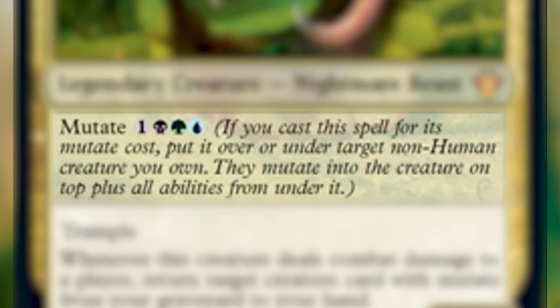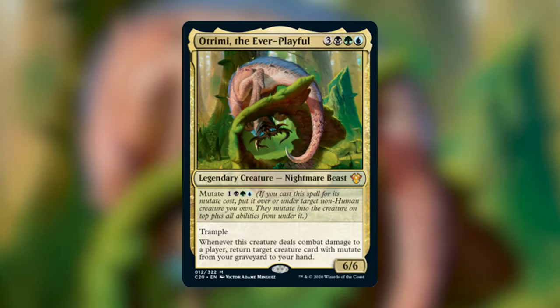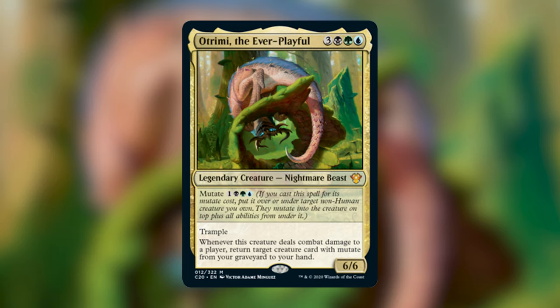The reminder text on Mutate says: if you cast this spell for its Mutate cost, put it over or under target non-human creature you own, then mutate it into the creature on top plus all abilities from under it. It's super exciting that we get this year's commander product right alongside the release of the new set and get to experience the new mechanic Mutate in this pre-con.